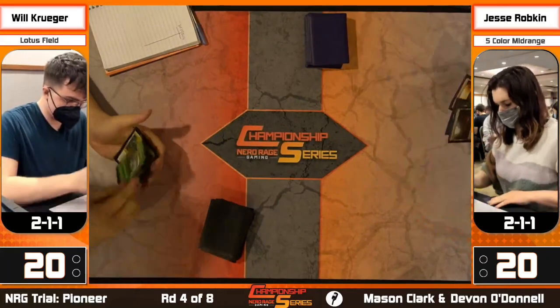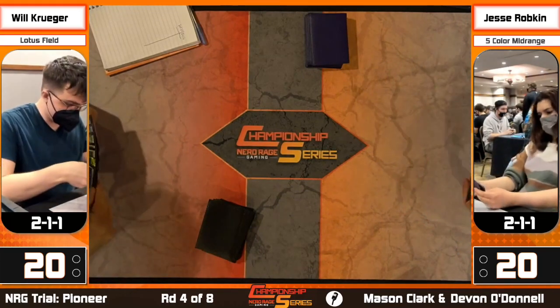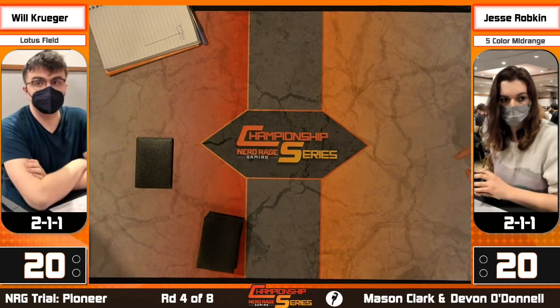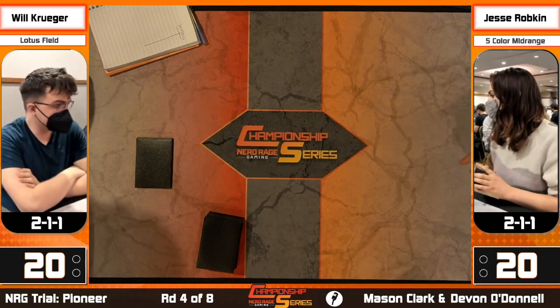Jesse's deck is also a five-color value-oriented deck. However, the wrinkle for Will is Bring to Light with a main deck copy of Slaughter Games. Looking at Will's deck list, some versions of Lotus Field have something like Fae of Wishes or a tutor that searches your sideboard, but Will's deck list doesn't have those cards, so he might have a hard time beating Slaughter Games if it resolves.